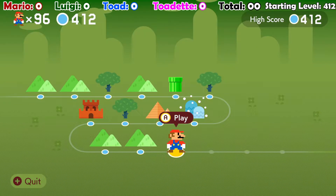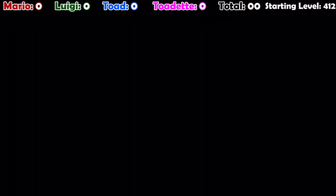Hey guys, welcome back to another video. Today we are going to start a Mario Maker 2 Nuzlocke. The way this works is we do endless normal, no skips. However, once a character dies, that character is donezo. The run is over once all four characters are gone. There's no time limit — it's just do as many levels as you can.